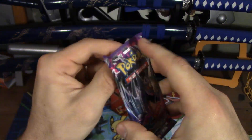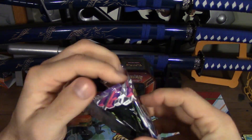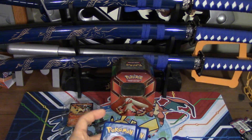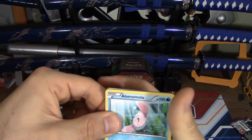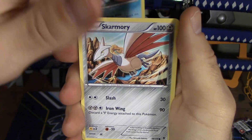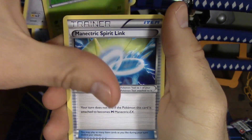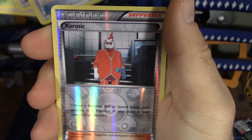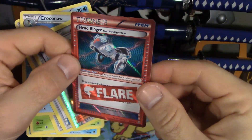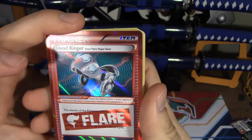We're going to open the pack of Phantom Forces here next with Mega Gengar on the front. Will our former mascot Evolution be kind to us? Probably not — we dumped him, so. He's still cool though. We've got Lomomola, Skarmory, Roggenrola, Frillish, Venonat, Magnetic Spirit Link, Croconaw, Handscope, reverse holo Zoroark, and a Head Ringer. Very nice — cool Team Flare card there. We've got a bunch of these now, so that's awesome.